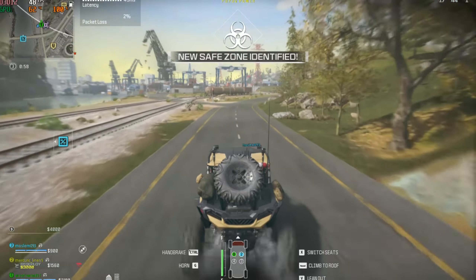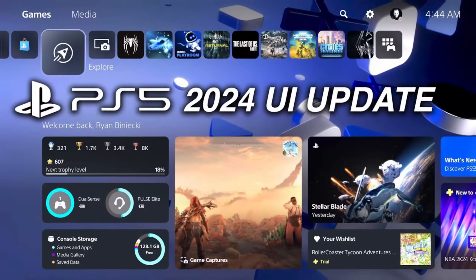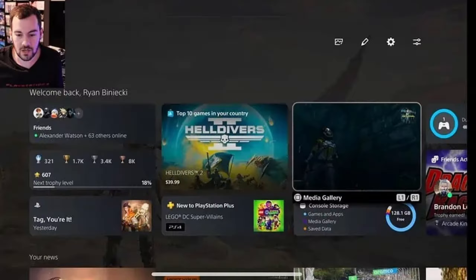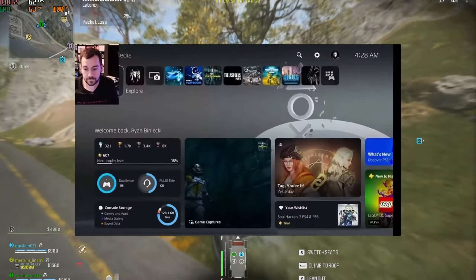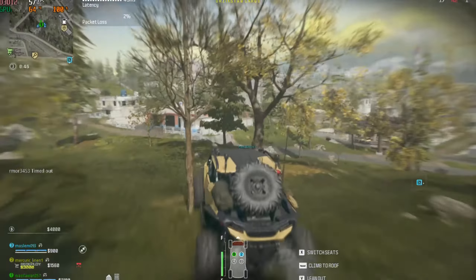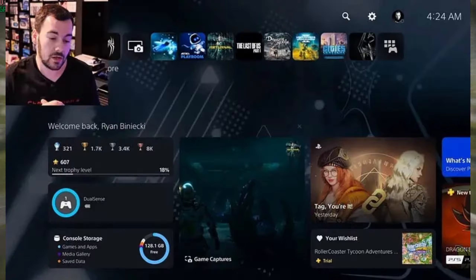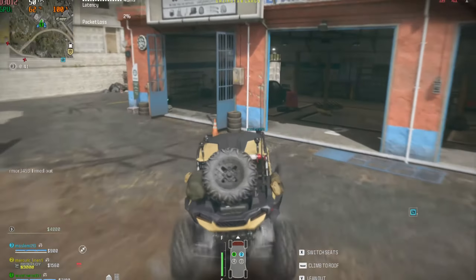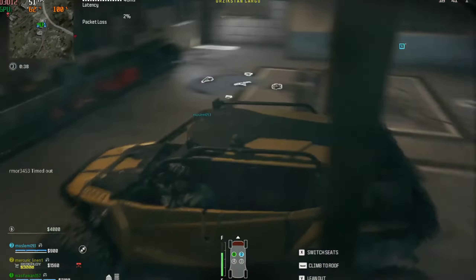Moving on to the next news: PS5 UI update — live wallpapers and widgets are now available. The PS5's user interface just got a whole lot more dynamic with the introduction of live wallpapers and widgets. Twisted Voxel reports that this latest update adds a new layer of customization to the PS5 experience.